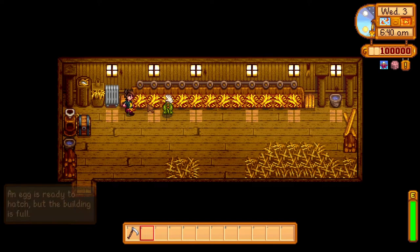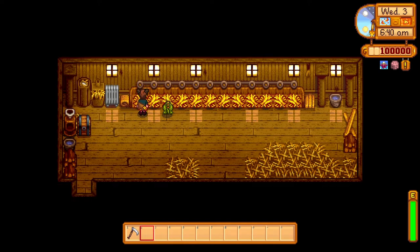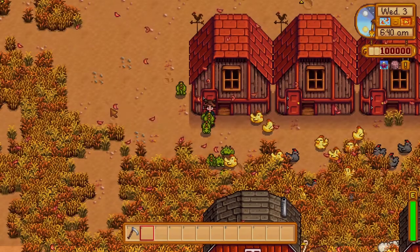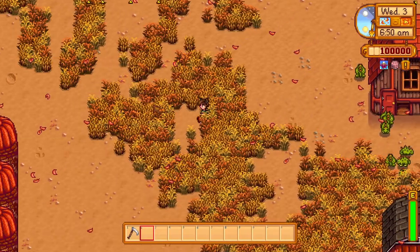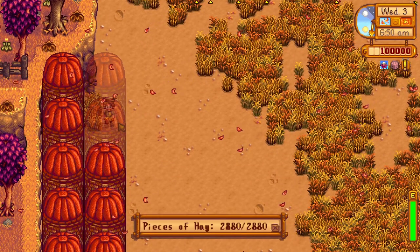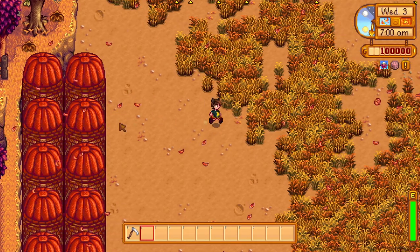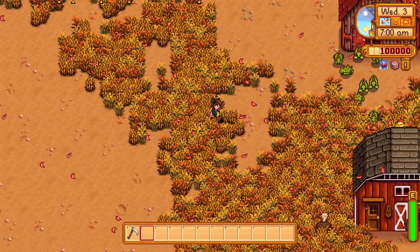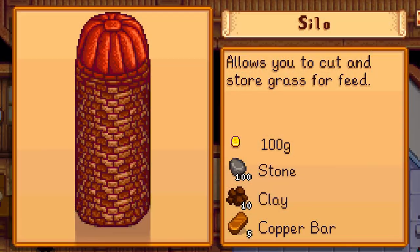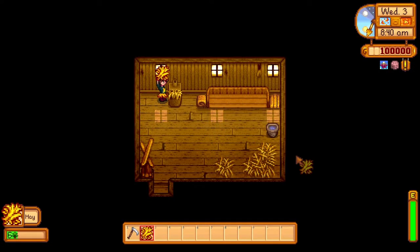When winter rolls around, you need to have enough hay to feed your animals every day, because if you don't, they'll lose friendship points for every day they're not fed. To store hay you can build silos, so that the grass you cut with a scythe has a 50% chance of being turned into hay. It's usually a good idea to wait until you have a silo to start cutting the grass on your farm, since it's pretty cheap to build early on. Each silo stores up to 240 pieces of hay, and once your silo is full, you can take some of the hay out manually through a coop or a barn and store it in a chest until you need it.